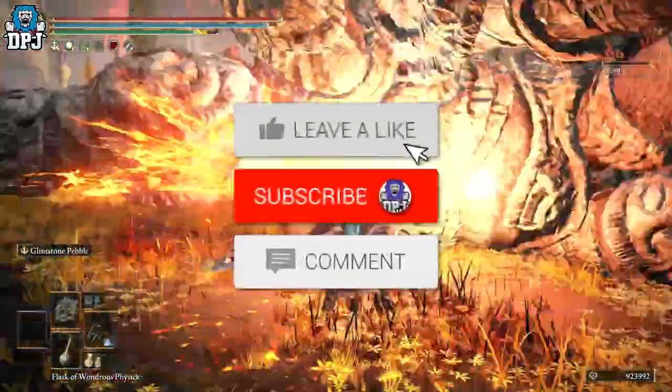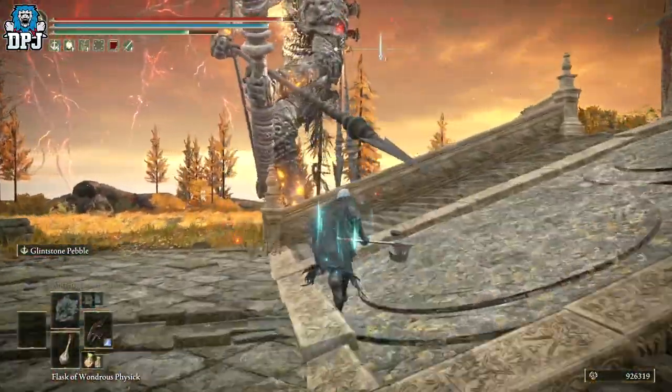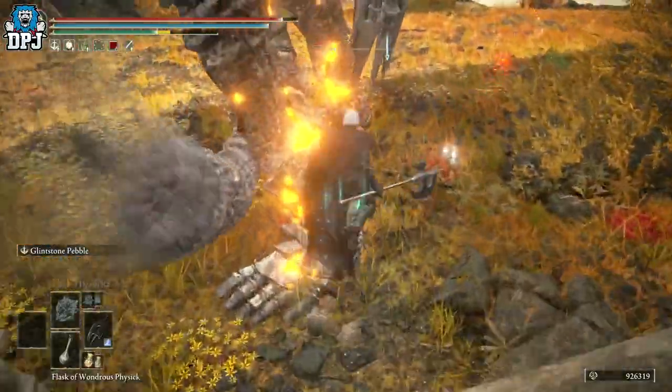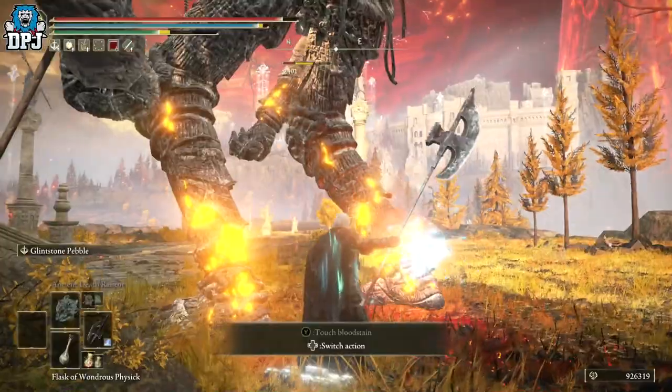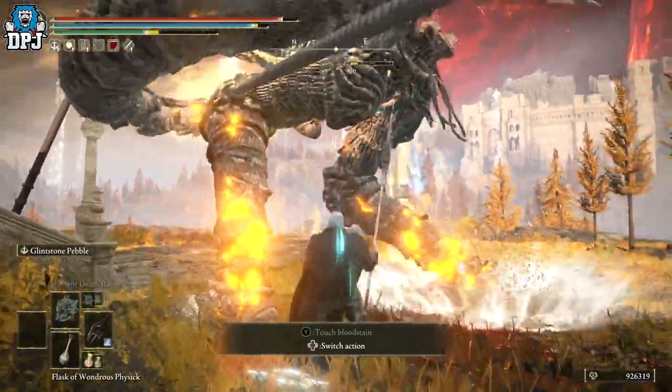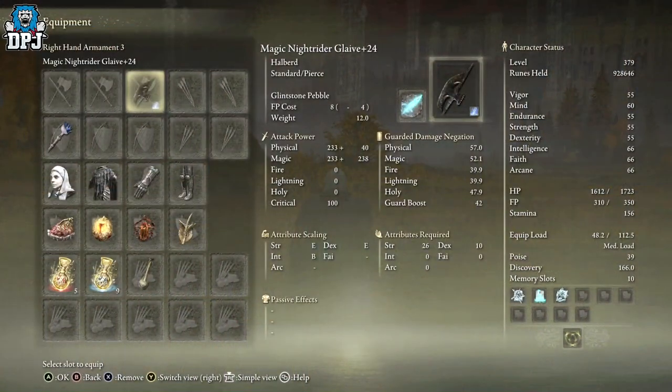How's it going guys, my name is DPJ. If you enjoy the video leave a like, it really helps out, and if you like what you see and want to see more, be sure to subscribe. So the Knight Rider Glaive — check it out — it requires 26 in strength and 10 dexterity.